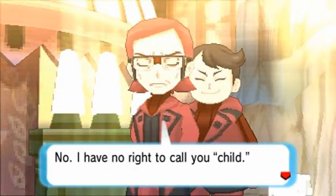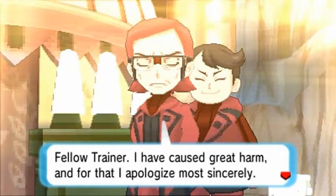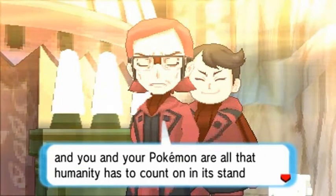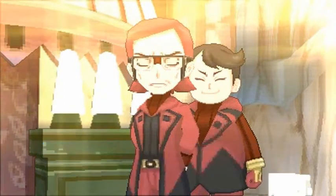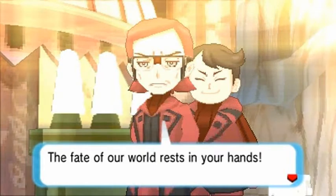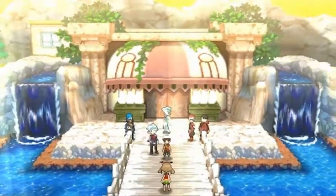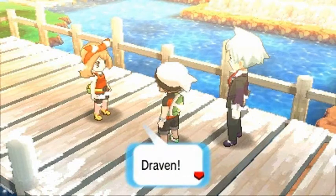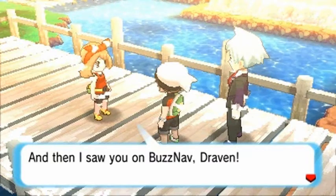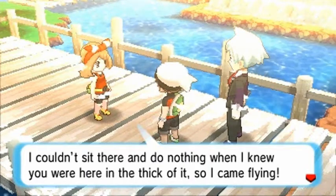Maxie says: 'I have no right to call you child. Fellow trainer — I've caused great harm and for that I apologize most sincerely. But now we find ourselves at an impasse and you and your Pokemon are all that humanity has to count on in its stand against Groudon. The fate of our world rests in your hands.' And then — hello — the girlfriend shows up! 'Draven, I heard the news that things were going haywire around Sootopolis and I saw you on the PokéNav. I couldn't sit there and do nothing, so I came flying.'